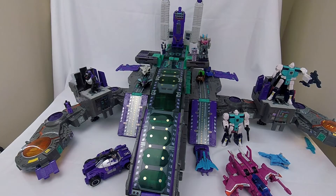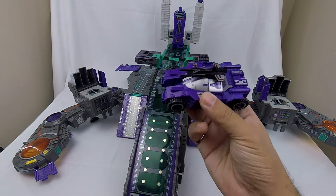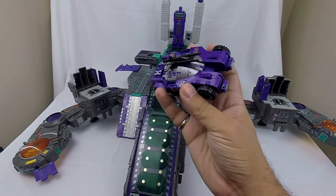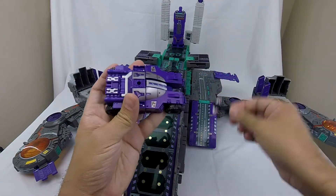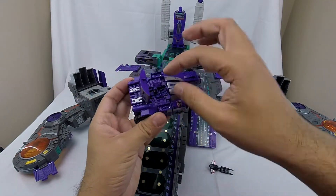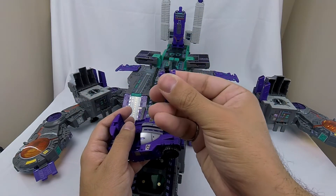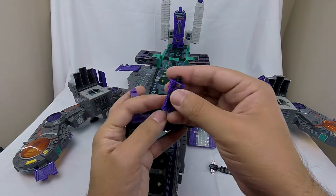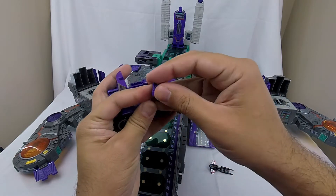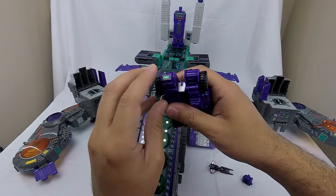We're going to clear everything off and get him transformed. To start, we'll go from city mode to spaceship mode, but I'm actually going to do Full Tilt first. Full Tilt is the little Deluxe car that comes with Trypticon — he looks great as a bow tie but he also has a robot mode. We go ahead and unplug the gun, pull out Necro — which I believe was originally Wipeout from the Marvel comics. Necro can go into his head mode and that looks really great.